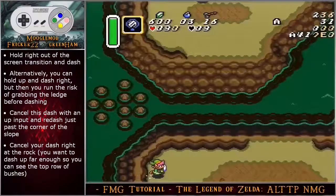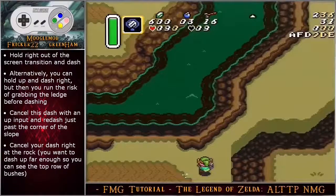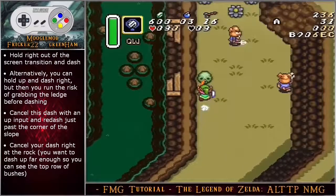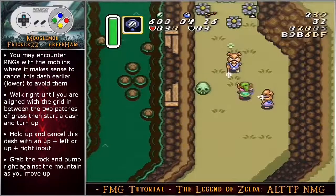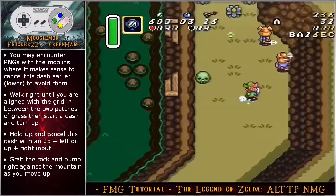Hold right out of the screen transition and dash. Alternatively you can hold up and dash right, but then you run the risk of grabbing the ledge before dashing. Cancel this dash with an up input and redash just past the corner of the slope. Cancel your dash right at the rock — you want to dash up far enough so you can see the top row of bushes. You may encounter RNG with the moblins where it makes sense to cancel the dash earlier just to make sure you avoid them.